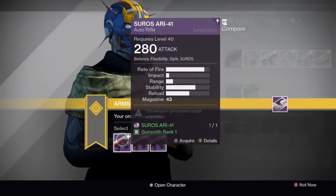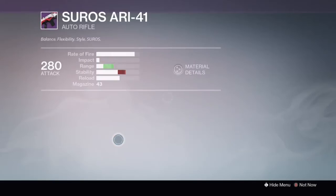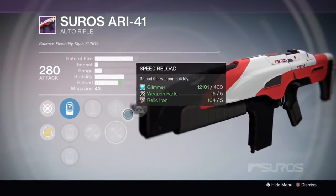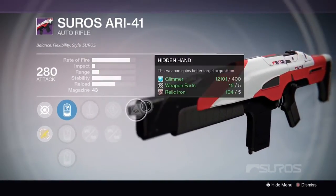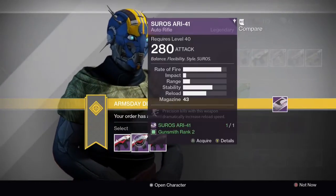First up we have the Soros ARI-41. Option 1 has Perfect Balance, Oiled Frame, Speed Reload, Reinforced Barrel and Hidden Hand. That is a damn good roll — Hidden Hand, Reinforced Barrel, Perfect Balance — that will make an accurate if not slightly unstable rifle.